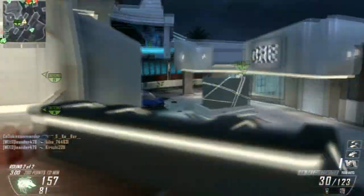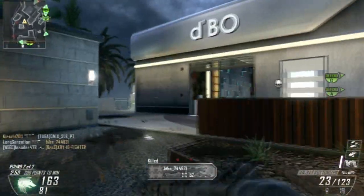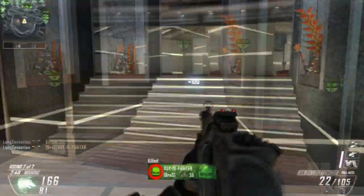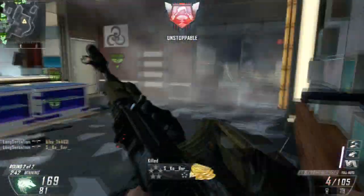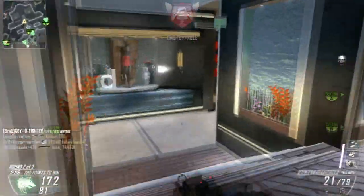We've also received tons of information on attachments and stuff like that. And we've also got the map names which I'll quickly go over. We already know these but just in case: we've got Ascend, Biolab, Comeback, Defender, Detroit, Greenband, Horizon, Instinct, Recovery, Retreat, Riot, Solar and Terrace. So that's all of the maps within the game.